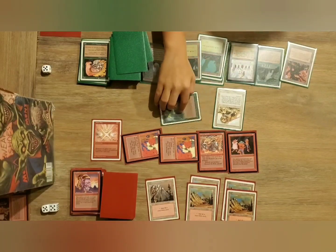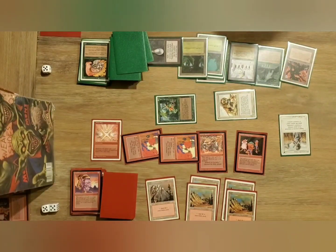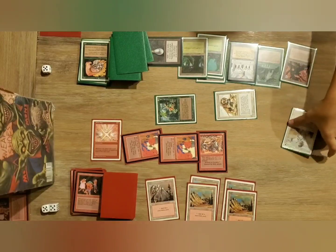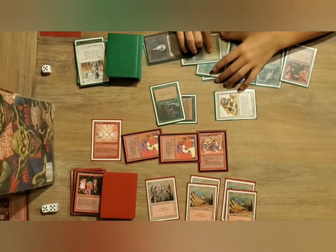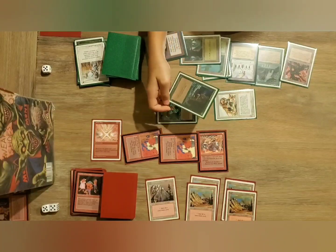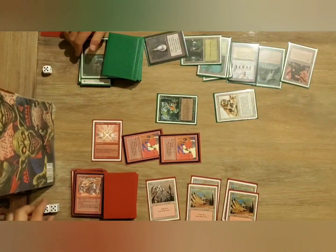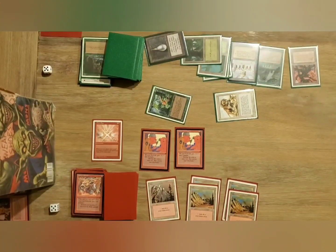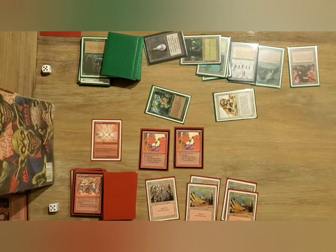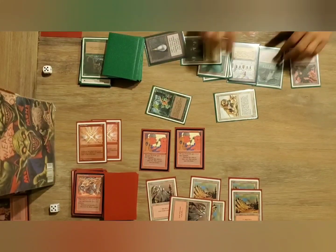There's the Library of Alexandria. He's just attacking with his Ernim and his Savannah Lions. He's going to Swords to Plowshares one of my Kobolds. I choose to block the Ernim. If I'm blocking the Ernim, you don't want to put the Giant Growth on that — you'd put it on the Savannah Lions. So my Kobold will die and I'll take five damage from the Savannah Lions with the Giant Growth. There's another Mana Flare. All I need is a Fireball at this point.